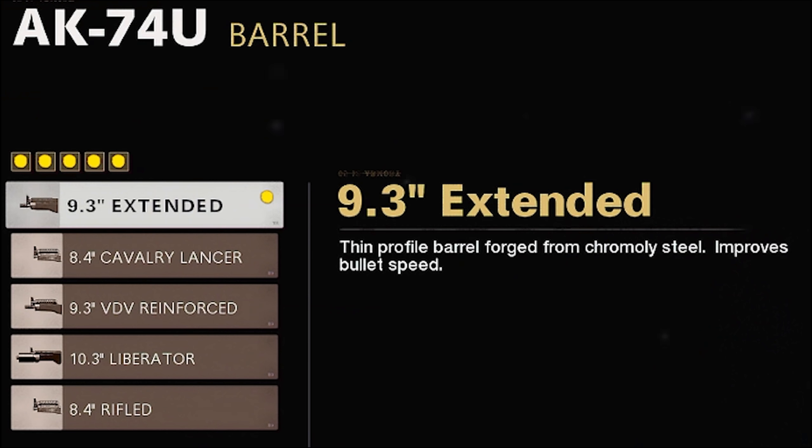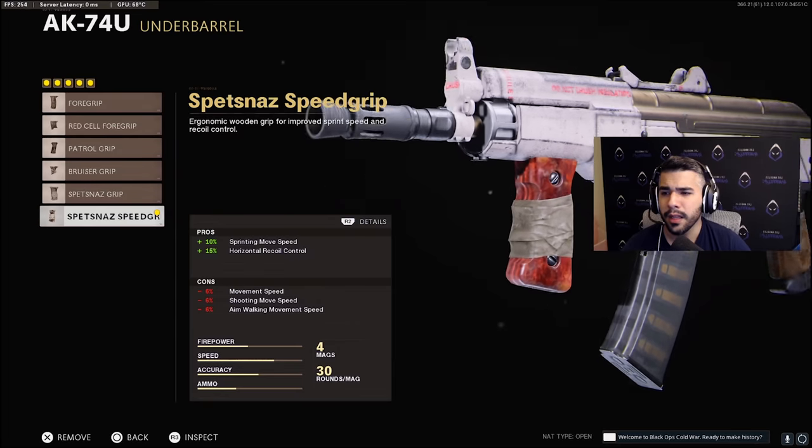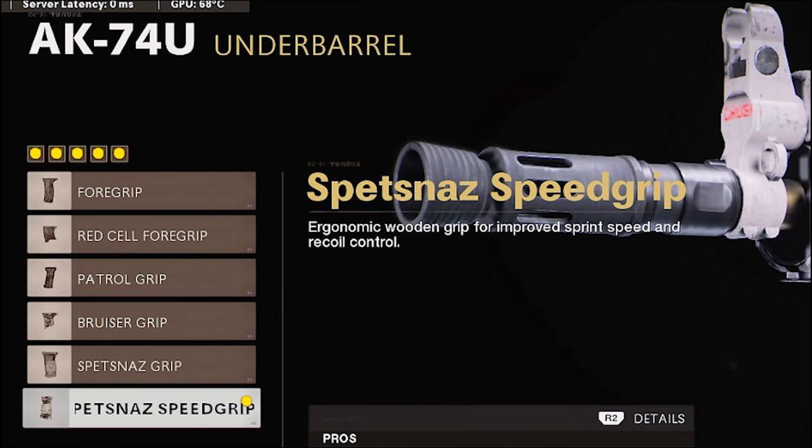We've got the extended mag — this is what every submachine gun player and every pro uses. It is the best one and kind of the one everyone agreed to use. For the underbarrel, the speed grip is a no-brainer — the best attachment. That movement speed boost is amazing and you get that nice recoil control on top of it.